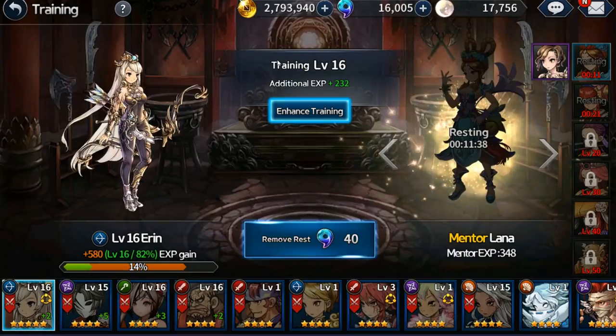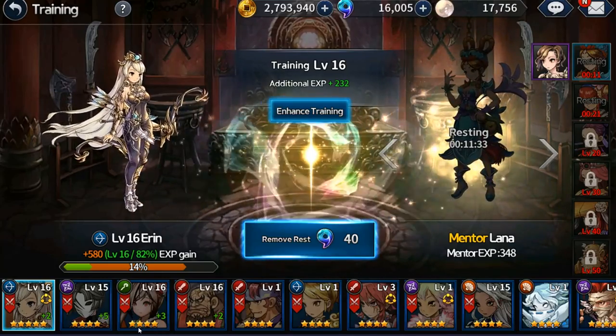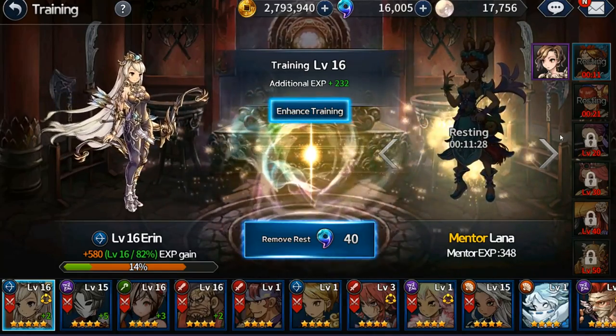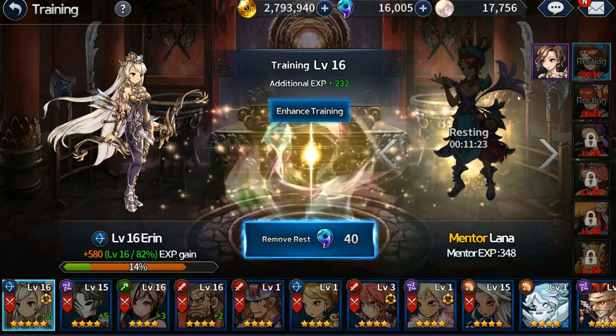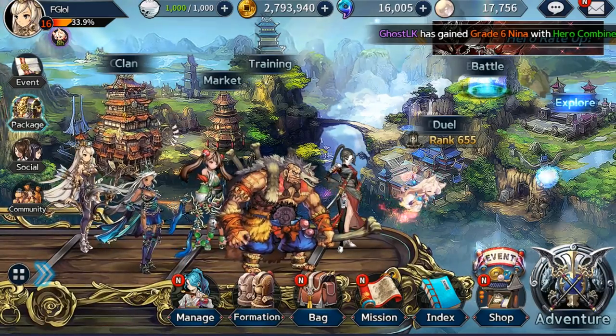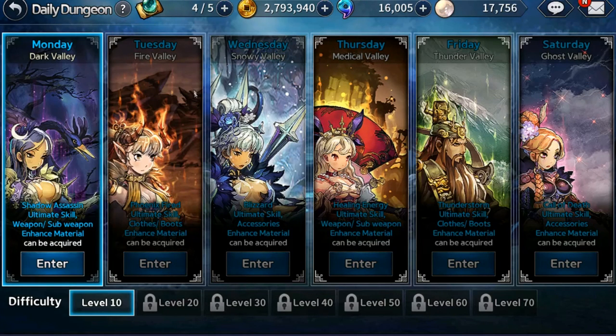The market we briefly talked about. Training in this game has a passive training system — I can assign a mentor to one of my characters, and that mentor bestows experience points upon that character for a set duration. Then they rest, and you do it again. Most of your experience is going to come from just grinding stages. The Battle section is your daily resource grind. There are different days for different types of resources — right now it's Dark Valley for Monday, which gets you Shadow Assassin Ultimate Skills, Weapons, Submit Weapons, and Enhanced Materials.